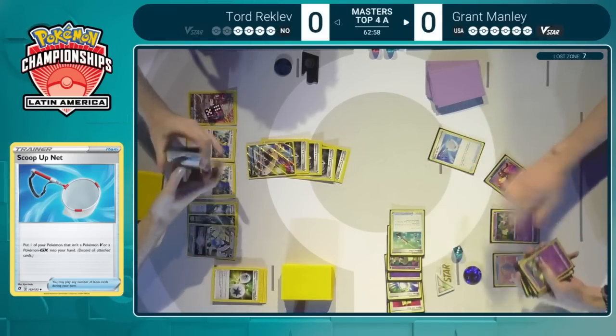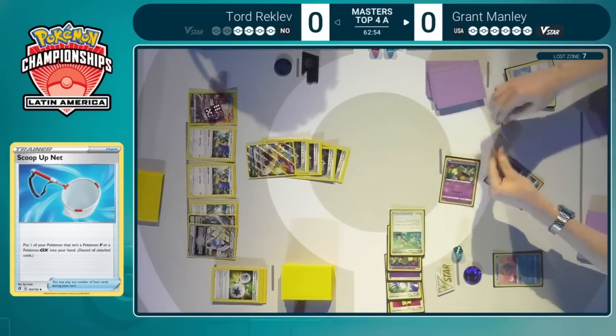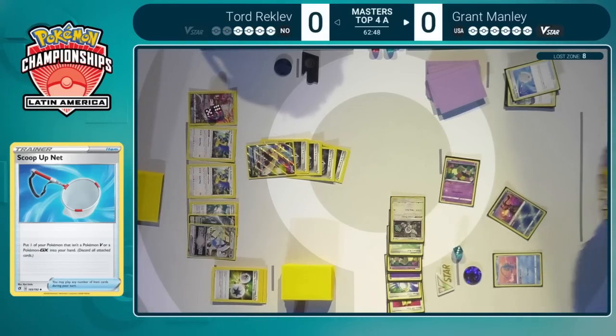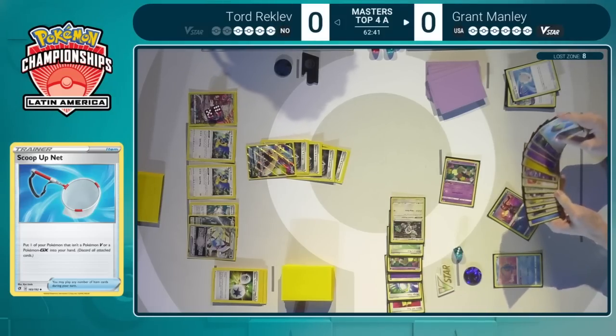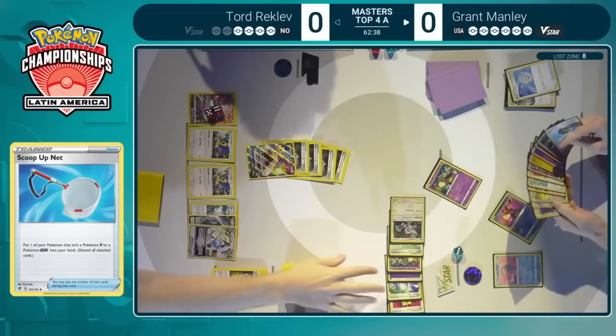This Stoutland is very threatening. And this is another of those cards that had never seen any sort of play before Lugia appeared in the metagame, and all of a sudden it's about to take Tord Recklev into the finals potentially. So really interesting how these brand new cards get the most potential out of these older cards.